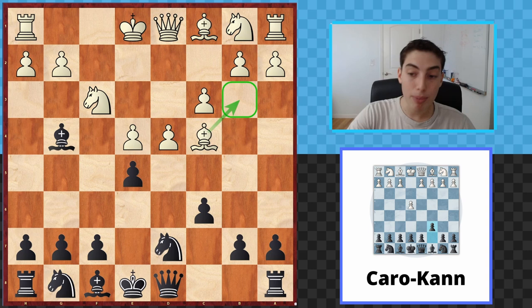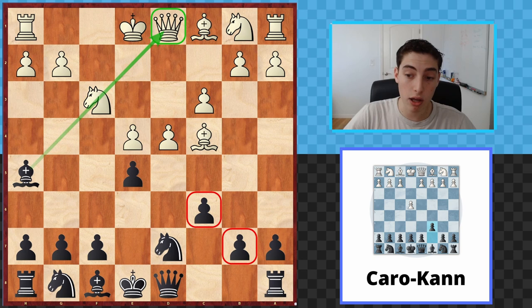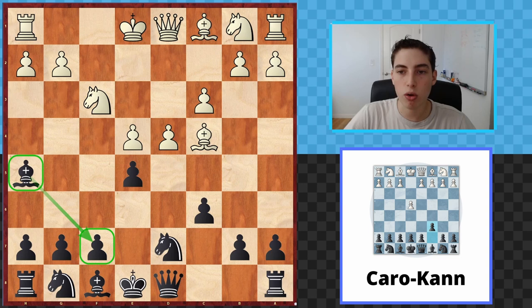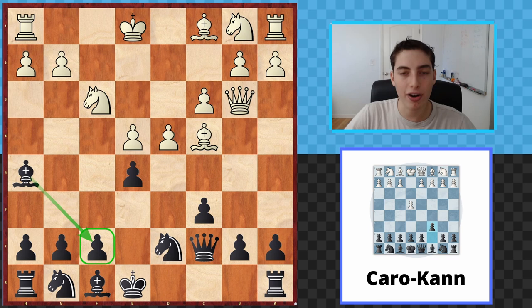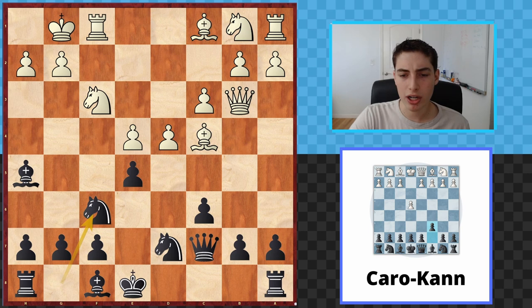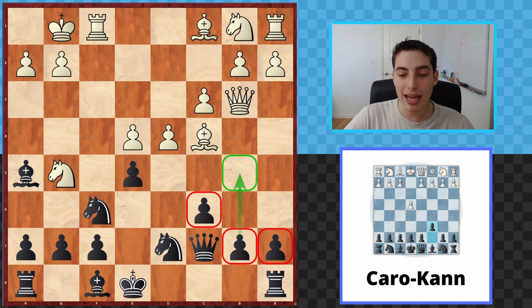But I actually recommend bishop h5. The point of bishop h5: we maintain the pressure on the knight, we don't create huge weaknesses on the queenside that they could target. Once we go b5, they can try to break through with a4 and make progress. What we do instead is maintain control on f7, maintain control on this diagonal, and we're still hitting the knight. Now we take the sting out of queen to b3 because we can simply play queen to c7. The pawn is very nicely guarded, we defend our center, and we have a very solid structure. After castles, we can develop our knight.